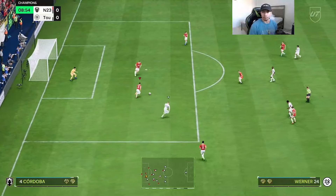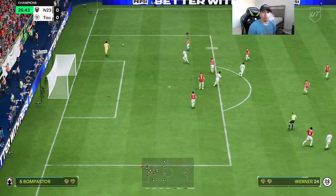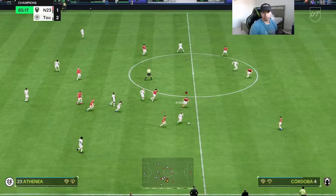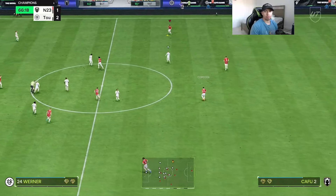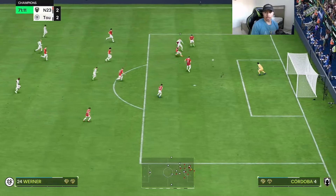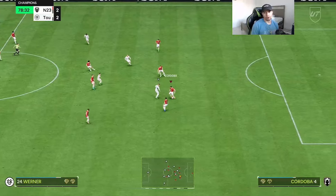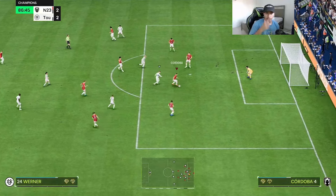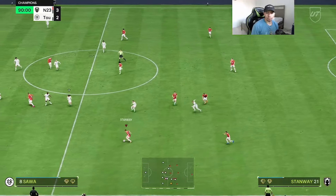Great tackle versus Werner. At least he blocks the shot right there. Nice interception — that's a foul. Very nice on blocking that pass. Cordoba, you gotta win that tackle — that's actually frustrating that he didn't win it versus Werner. There we go — nice and aggressive tackle from Cordoba. Good tackle, very clutch. Great tackle to prevent that kickoff glitch.